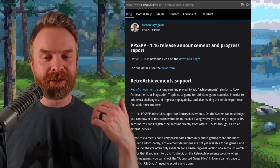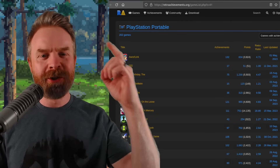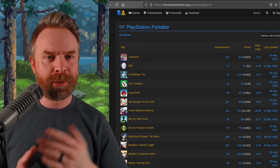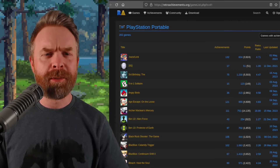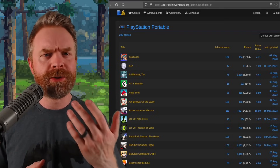All you have to do is go to the system tab in your settings menu and you should find it there. At this point in time, there are 202 PSP games with Retro Achievements. PPSSPP supports hardcore mode, or challenge mode as they call it, and also encore mode.